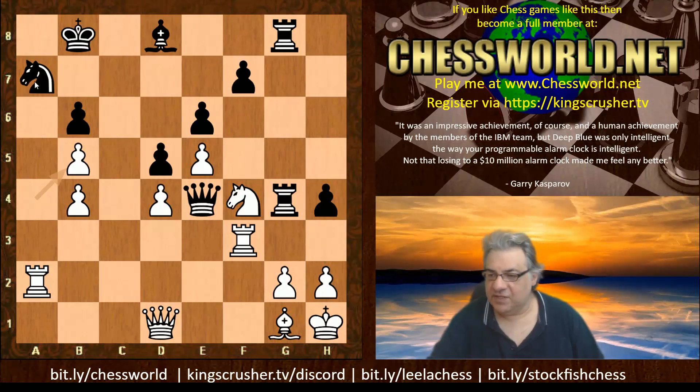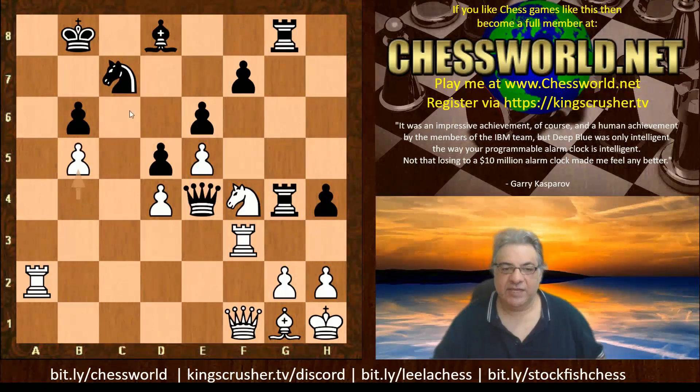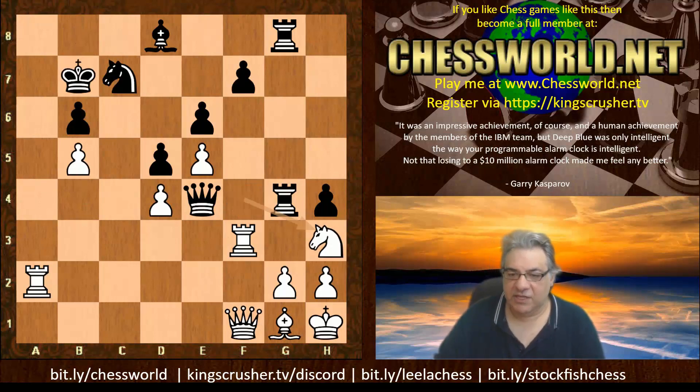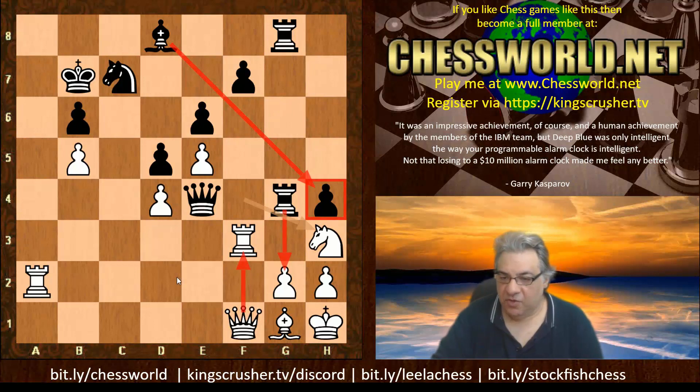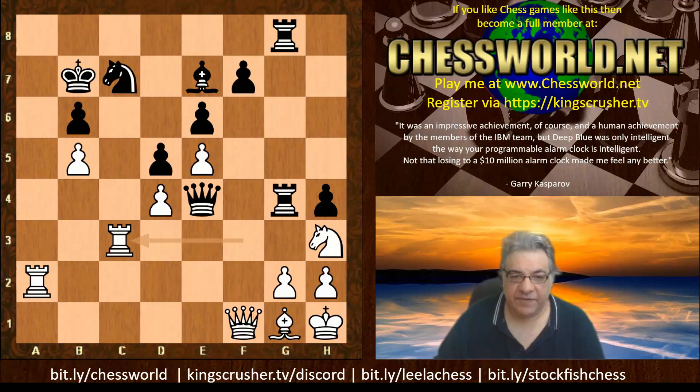h4 is played, Knight f4 — preventing and discouraging h3 even more. a-takes, opening up that a-file. Things are starting to creak. Knight takes, Queen f1, Knight c7, b5 — marking out key white squares. King b7, Nh3, and this kind of puts a full stop on any attack by black. It seems like Fort Knox has been created: the pawn is blockaded on the same color as this bishop, making the bishop pointless.